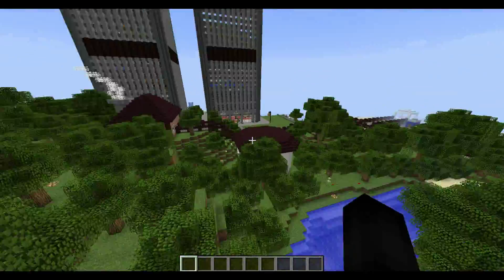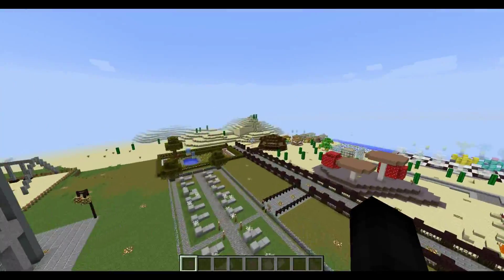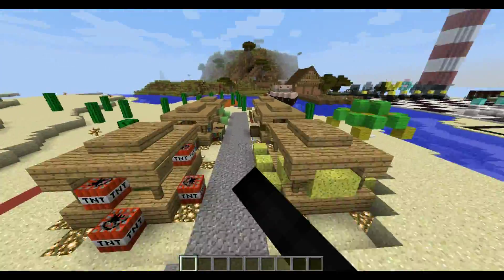Down here we have some more houses and more skyscrapers, we have a cemetery, a giant sword, another park area — a community park or whatnot — and some nice display merchant shops here.